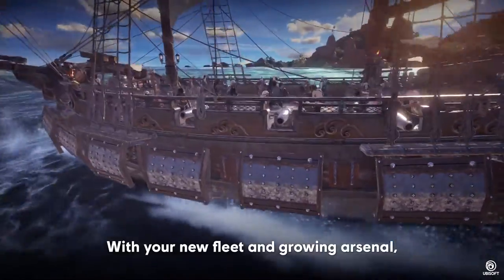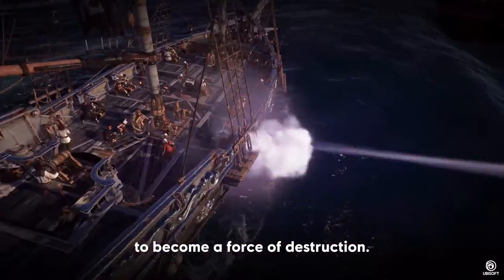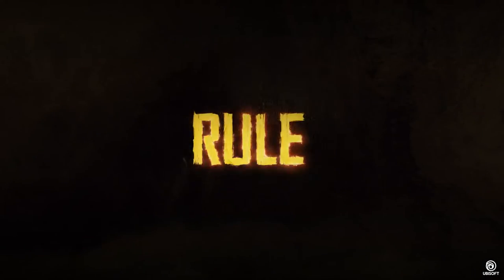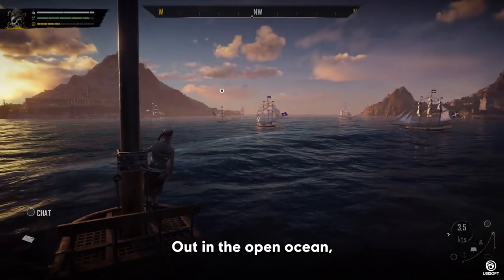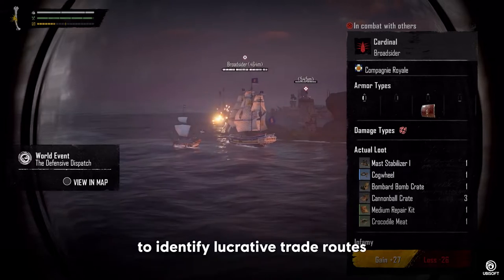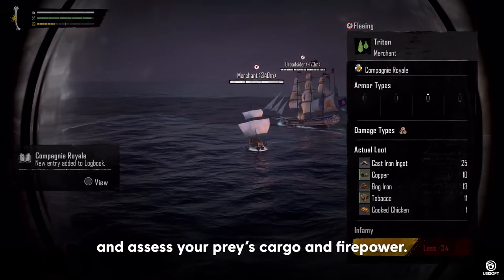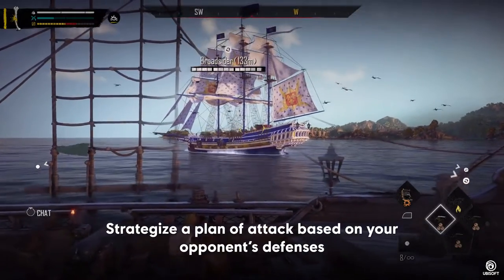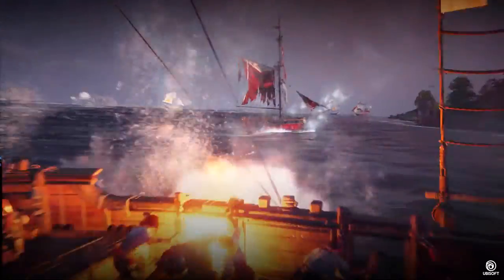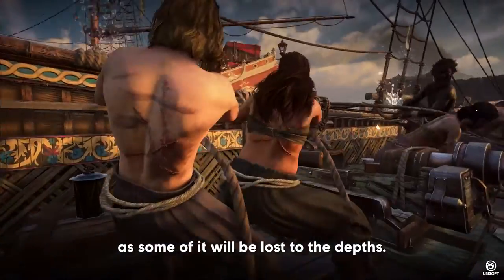With your new fleet and growing arsenal, create a loadout based on your personal playstyle to become a force of destruction. Out in the open ocean, opportunities and threats are abundant. Use your spyglass to identify lucrative trade routes or wealthy merchant ships, and assess your prey's cargo and firepower. Strategize a plan of attack based on your opponent's defenses, and take advantage of their weak points to deal more damage. Sinking your foes from afar rewards you with only a portion of their cargo, and some of it will be lost to the depths.